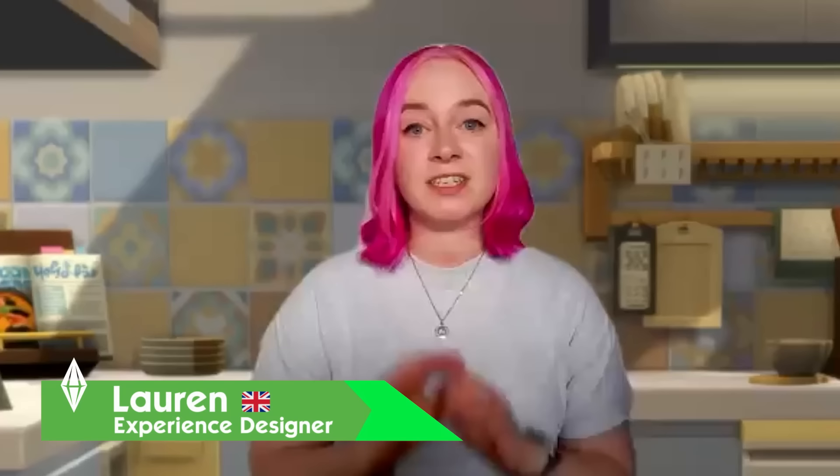We've added so many recipes from many cultures over the years, but over time the recipe list has become a little trickier to use. We've heard you, and we've added filters to the base game recipe list, so you can now find the meal you're looking for in a fraction of the time. We were trying to bring together everything and categorize things in a way that made sense with the Sim's traits and responses to the food in mind.